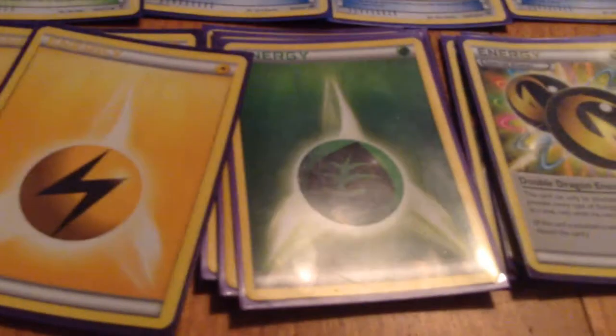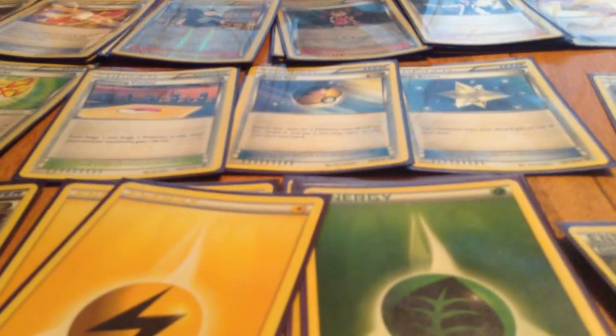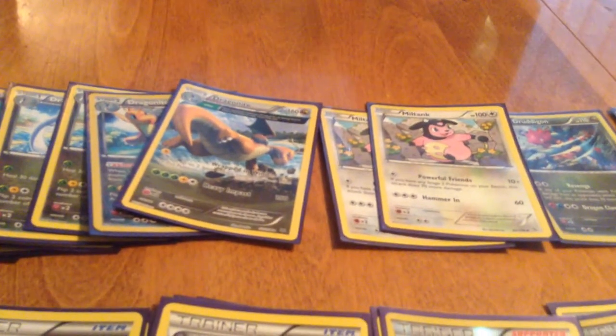Then we have Professor's Letter to get out the Electric and Grass energies, for the things we can't handle with our Double Dragon Energies. We've got four Double Dragon Energies — you really need the max four Double Dragon Energies, because if you have one on both Hydreigons, and if you really wanted to use Heavy Metal Impact, you would need two Double Dragon Energies and another energy, so you kind of need those four.